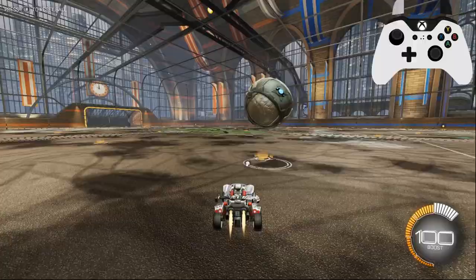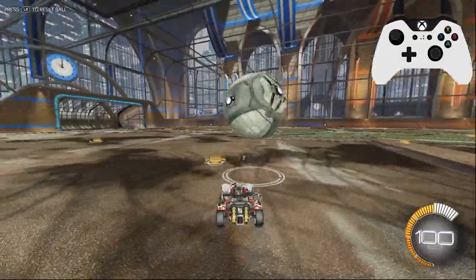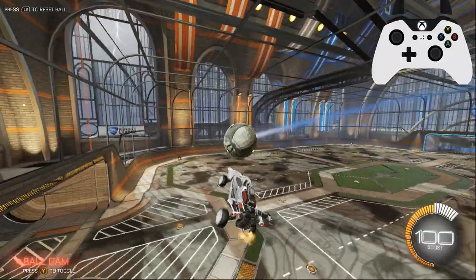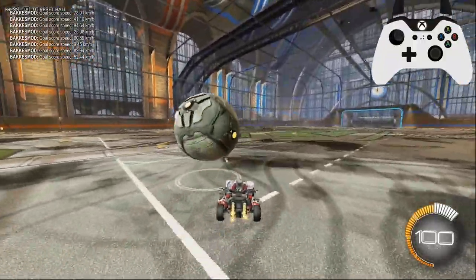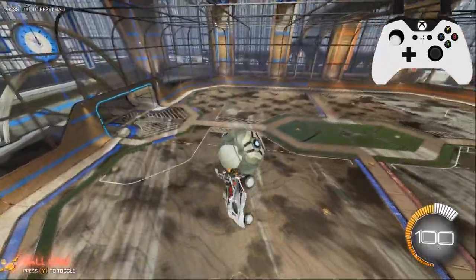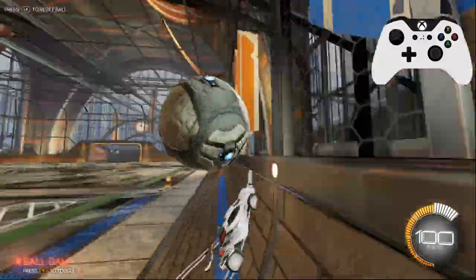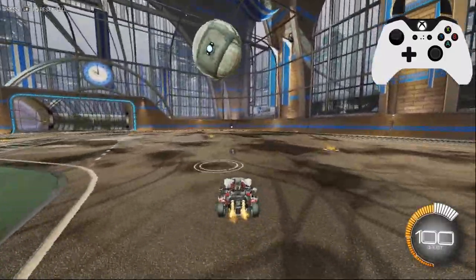Now for the same reason this mechanic is good on the ground with pre-flipping, it's also good on the wall. So let's say I'm trying to score on the orange net here and there's somebody in the corner on the wall that's about to contest me. If I dribble the ball up the wall and knock it off, I can flip cancel into the ball to sort of get this proning action right just like I had on the ground, and it's going to extend my reach and allow me to reach out and hit the ball with the roof of my car. So flip canceling forwards is really good because it can extend the reach of your car.